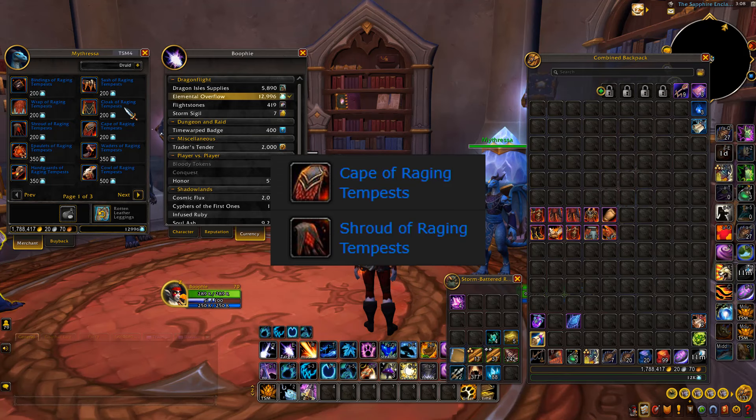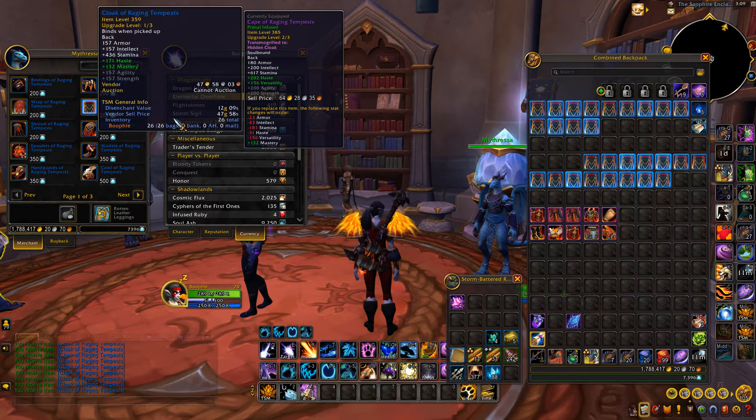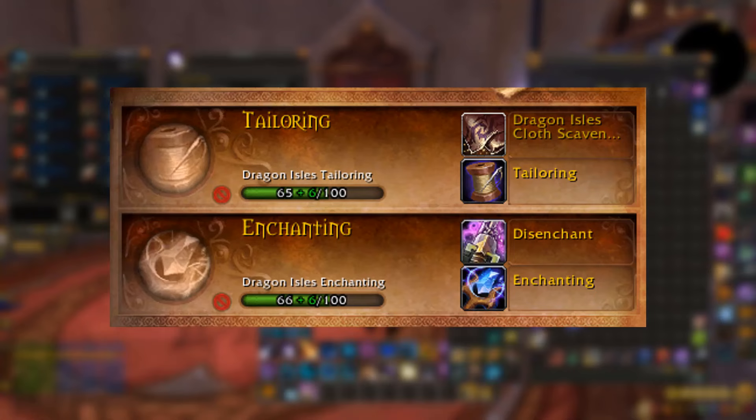Now the best thing to buy are the cloaks. You can pay 200 elemental overflow and then resell each cape for 47 gold each, and you can farm a whole heap of these per hour. I just did a little test for about 15 minutes and we managed to get a crazy amount. As you can see, you sell it back straight to the same vendor and you get raw gold.